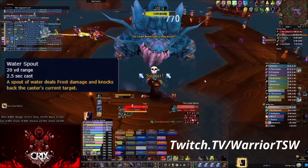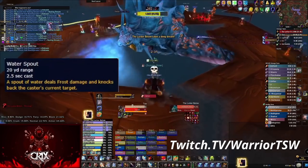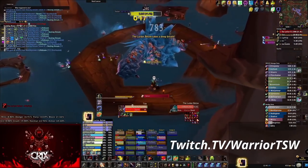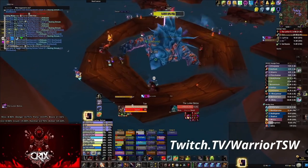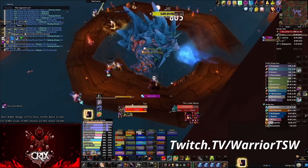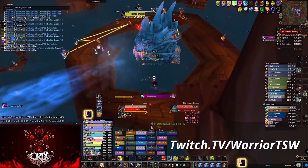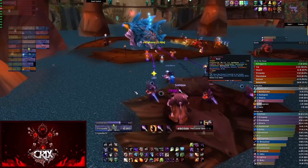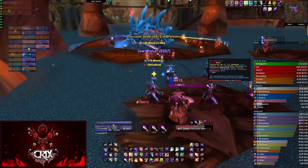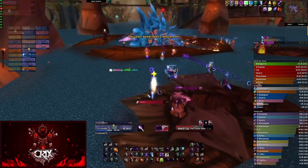The third and last ability is Water Spout. He does a Blastoise-type water blast from his mouth and rotates either counterclockwise or clockwise - it's random, you can't control it. He always starts facing the tank and goes a full 360 degrees. If you get hit by this beam, it throws you so far out into the water that you'll die from the scalding water and won't make it back. You will not get battle-res.